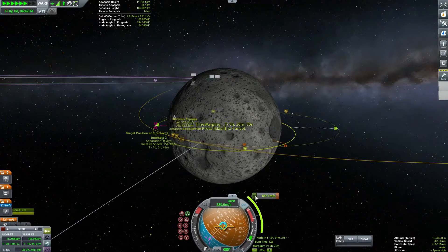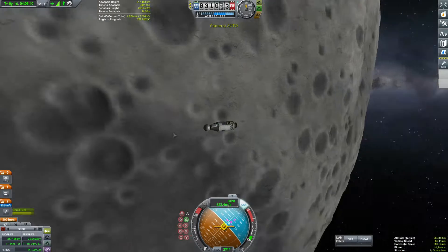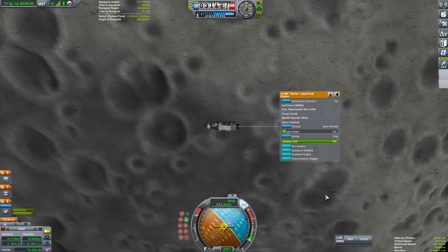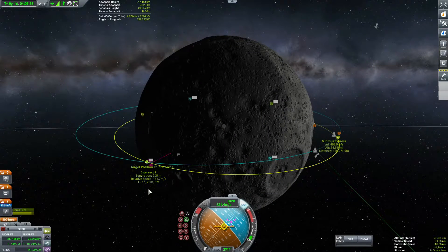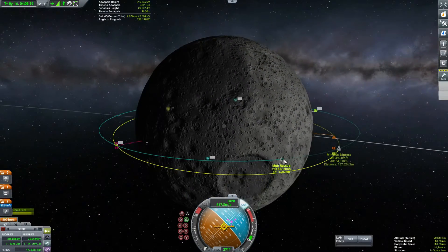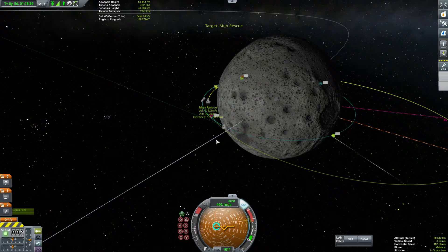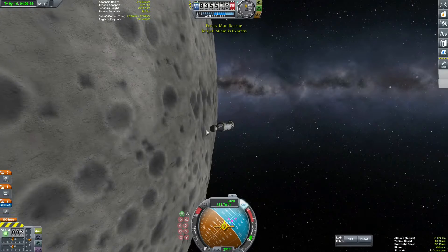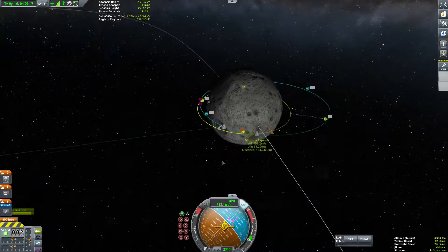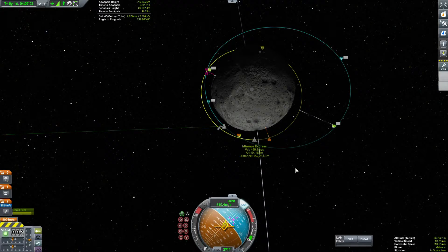Zooming down ahead. Now we have our Mun orbit and our contact point there. We'll just dial it in as close as we can. Got real close to counter for our thrust back up. We'll switch on over, let him set the target. So now we're both targeting each other - it always helps to have little ships targeting each other.